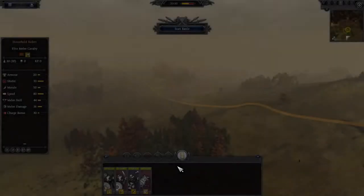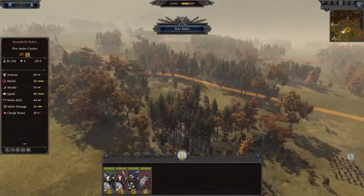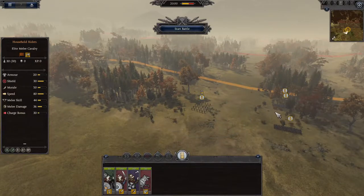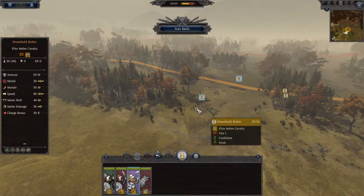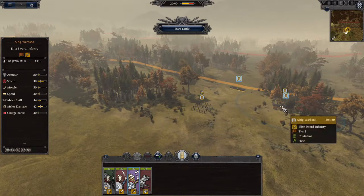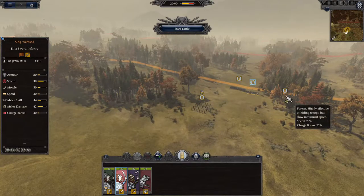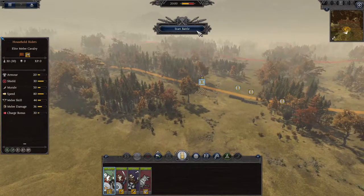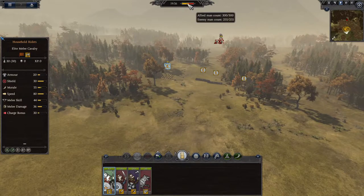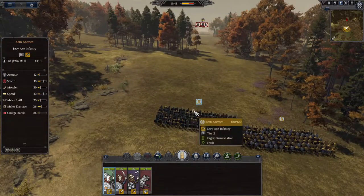Let's dive right in and take a look at where our troops are situated. What we're going to do is get the war dogs positioned, and get the current axemen fronting them — perhaps get them into a shield wall to hopefully hold off the troops while we send in our dog unit and our mounted unit. Let's place our tier one infantry units there. We're deploying 300 men against their 255, though they do have much stronger infantry units.